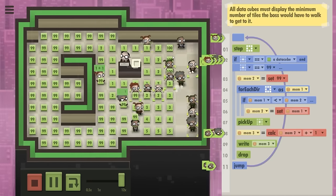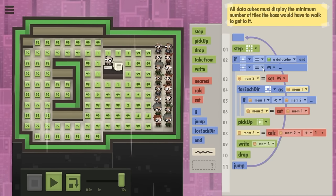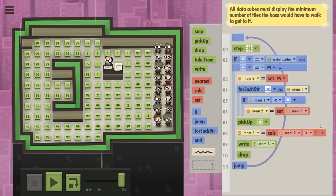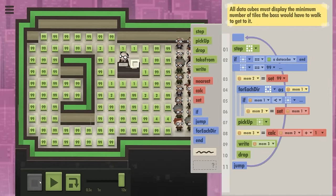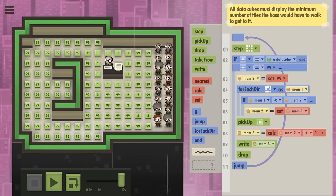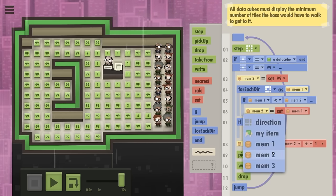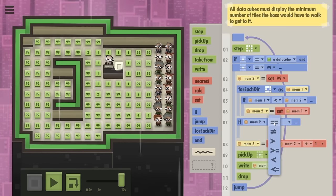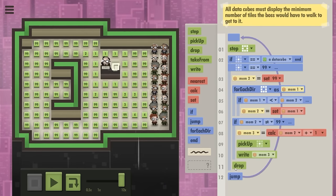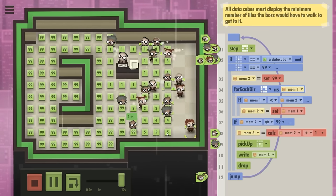But now the hundreds here are already fucked. So I think we're gonna need another if statement. So you find a cube that is 99. We don't actually need memory 2 — we can use the spot you're standing on instead. Oh yeah, that's a lot slower. So memory 2... forget I said everything. This is memory 1 — this is memory 2. Now you only want to do all of this if you found a non-99 number. So if the minimum around you is not 99, only then do you want to calculate the number plus 1, pick it up and write it. Now it's gonna work.